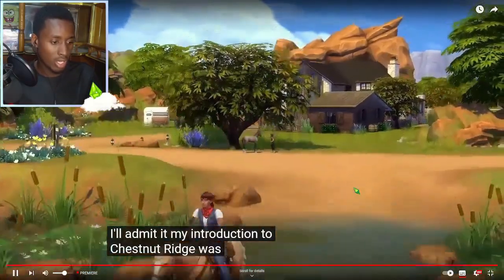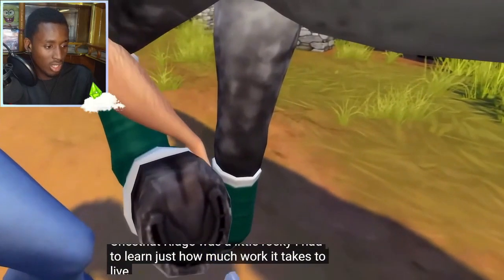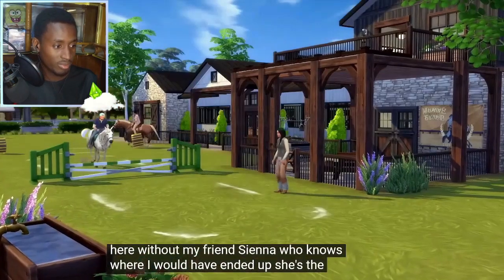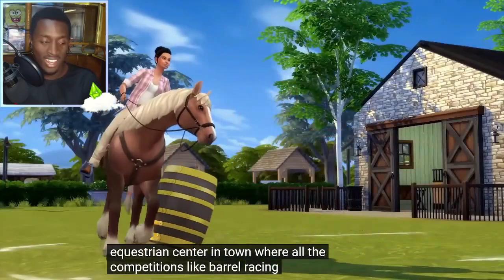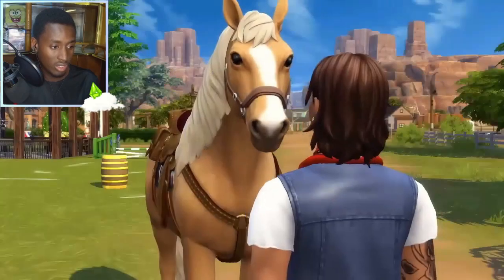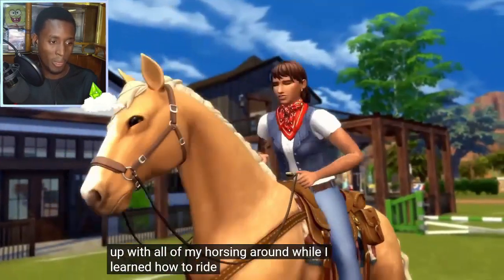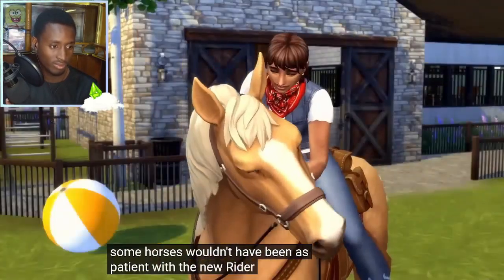My introductions — Chestnut Ridge was a little rocky. Chestnut Ridge, that's the name of the world. My friend Sienna — who knows where I would have ended up — she's the horse trainer and owner of the equestrian center in town. Equestrian center, that's a new lot type. My horse is super friendly; she put up with all of my horsing around while I learned how to ride.